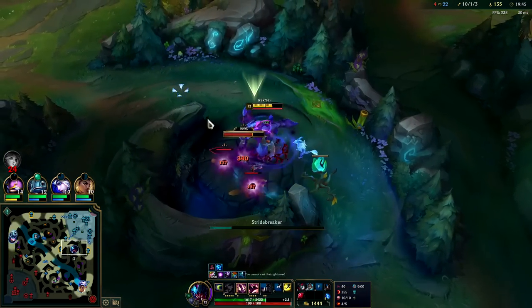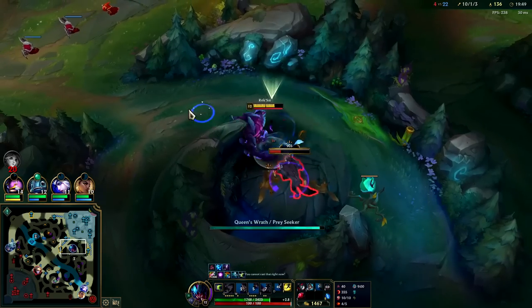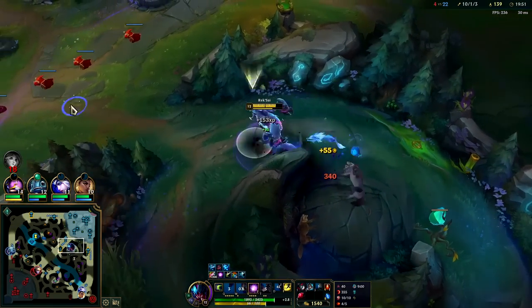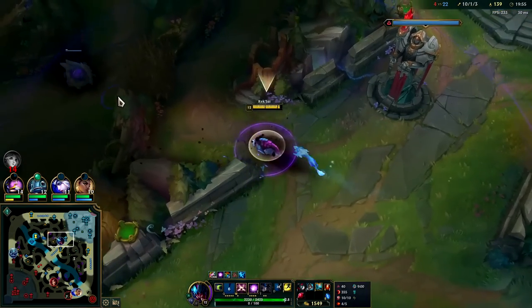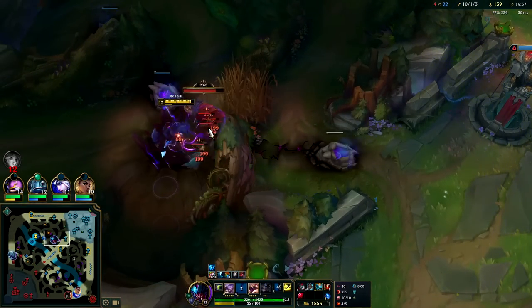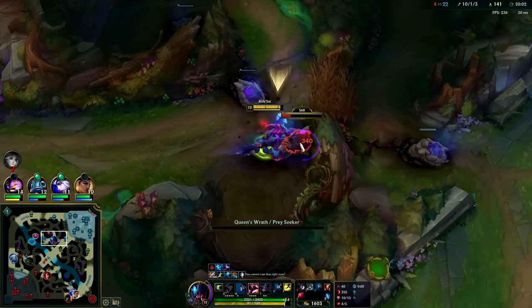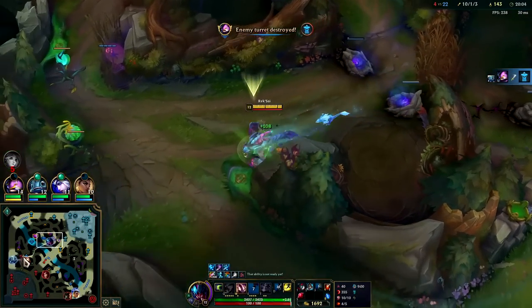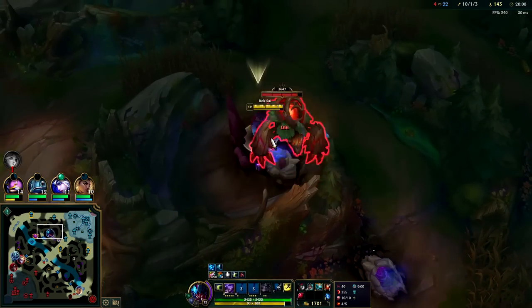Auto into Q, mix in Stridebreaker and E. There we go. We need to play in her jungle as much as possible - we don't want to be in here too much. We'll grab red real quick and then play in her jungle. Ideally we kill her too, not just take her camps.